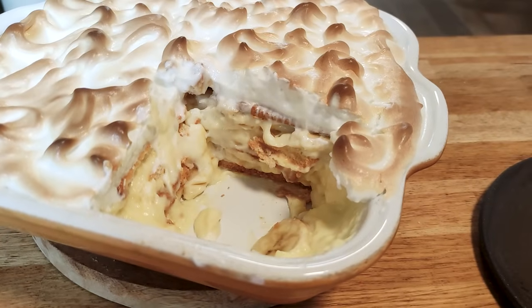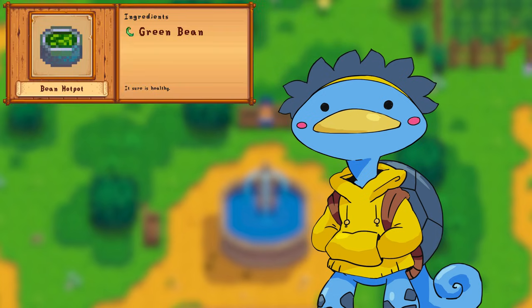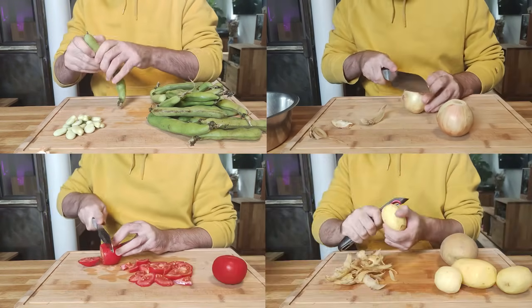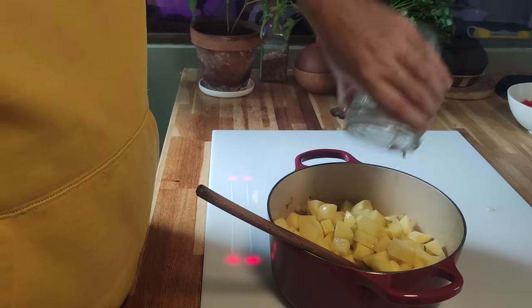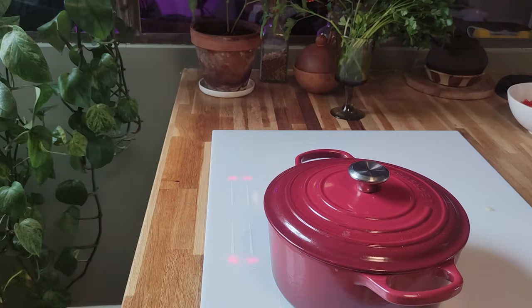The next dish is a bean hot pot, but instead of kidney beans we'll use green beans, along with onions, tomatoes, and potatoes. I start by sweating the onions, and once they turn golden I'm adding diced potatoes and some veggie stock before covering and letting it simmer to cook the potatoes.